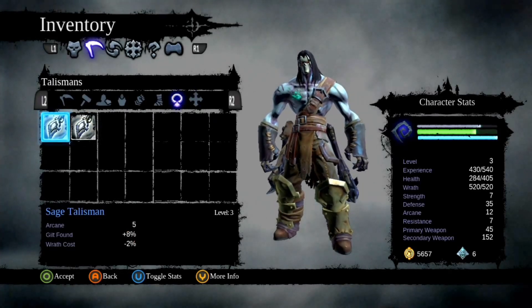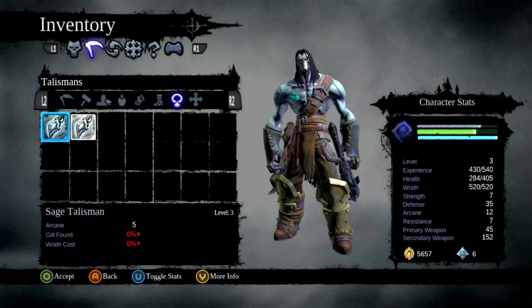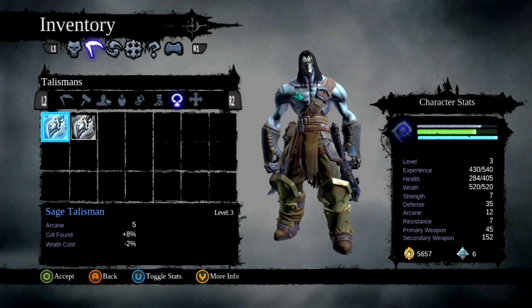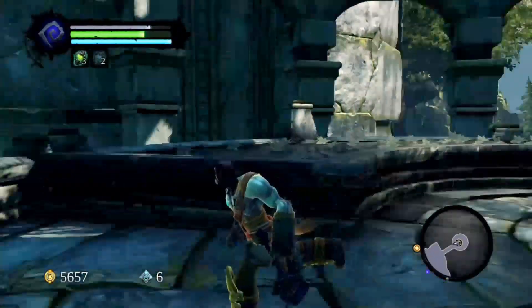Alright, so I've got this — Arcane 5. Gift... Guilt found. So I get more money. Oh yeah, I should totally sell that. But we'll do that later.